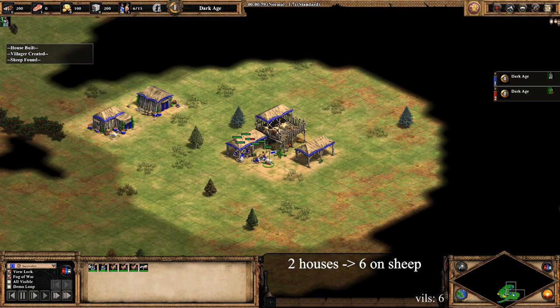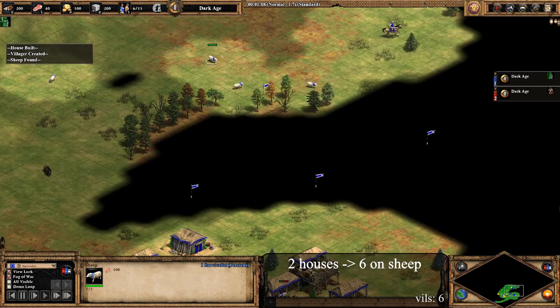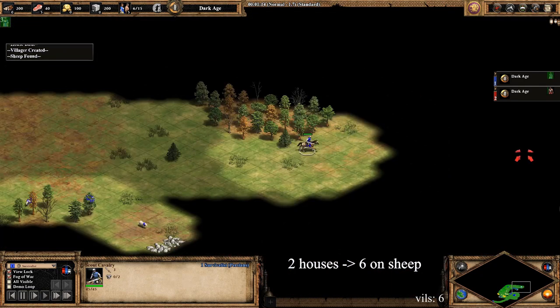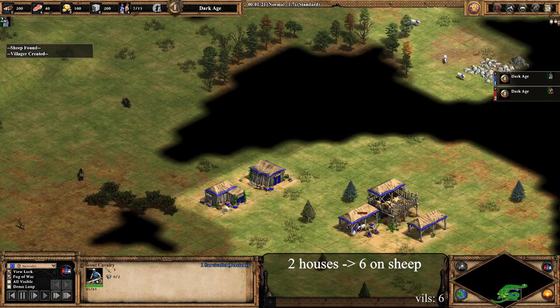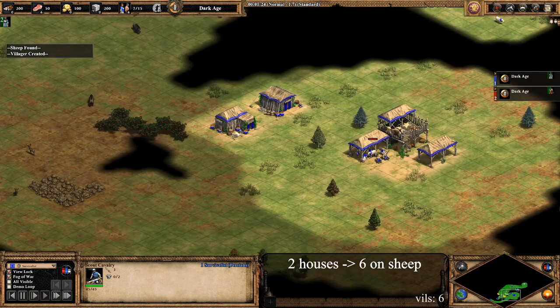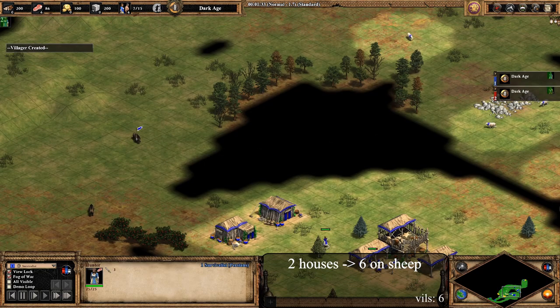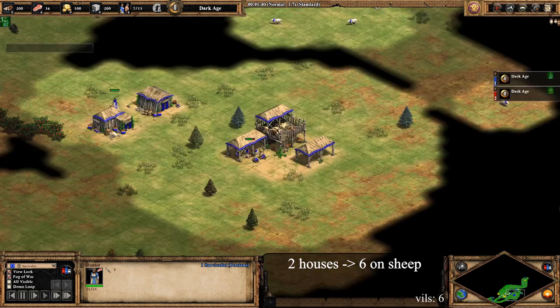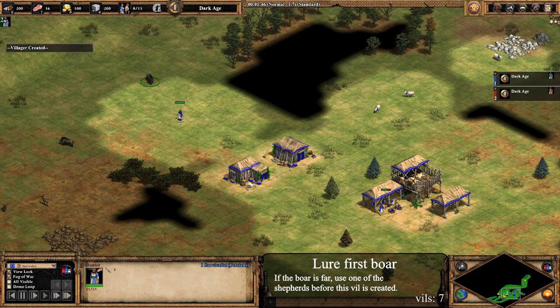Once you find your boars and sheep, immediately go to your opponent's base and try to find his lumber camp and berries. You need to find out where to send the militia. Sometimes your opponent's berries will be far enough away from his town center for you to send the militia there, but they will oftentimes be too close to the town center to safely attack. The lumber camp is usually where you'll get the damage done. You have to scout the path that you'll be walking with your militia so you don't get too close to buildings, which will reveal your militia before they reach the target. The surprise factor is important for this build to be really successful.